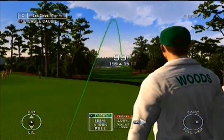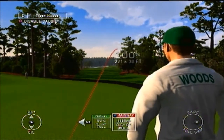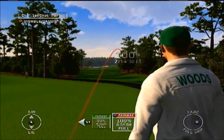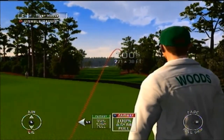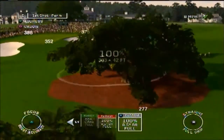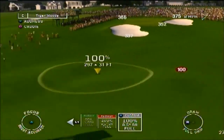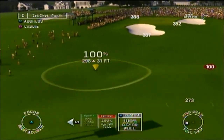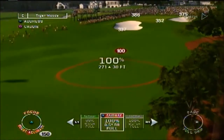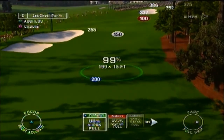You can pick from the caddy's suggestions — one is green with a 99% chance of hitting it, one is yellow with 100%. The percentage shown is next to each option. You can also use the right analog stick to pick your own spot for where you want the ball to land. I'll go with the 99% since it's a little closer and around the dogleg curve.